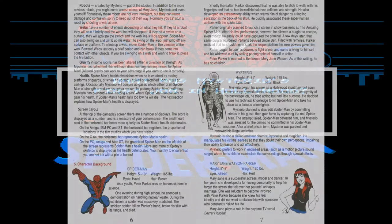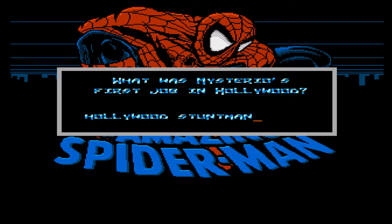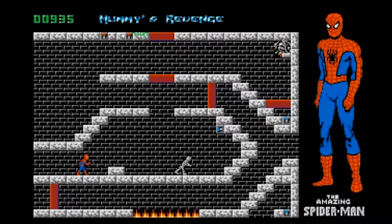A neat little idea for copy protection was that the manual gave you some basic biographical information on Spidey, Mysterio, and MJ, and asked you some simple questions. The premise is as simple as moving through a movie studio trying to find your way to fight Mysterio and save Mary Jane. Simple — well, naturally it's not.